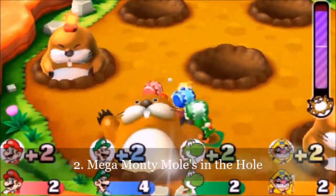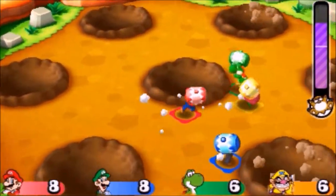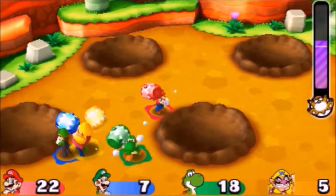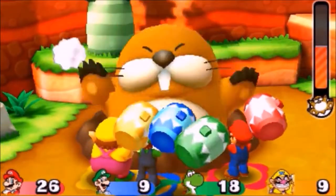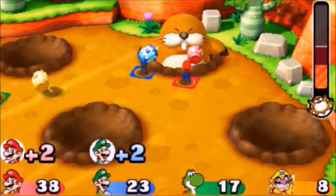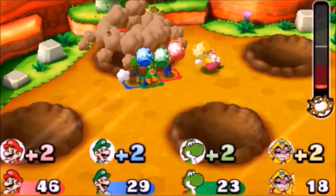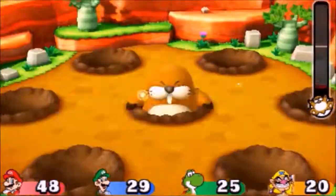Back to the boss battles. Running up to 2nd place is Mega Monty Mole's In the Hole. There are seven mole holes, and Mega Monty Mole — along with a few decoys — will pop out of them. Players must wait, find the real Monty Mole, and repeatedly hit him with a hammer. Each hit gives one point, like Whack-A-Mole. Hitting a decoy costs one point. Once Mega Monty Mole loses half his health, more decoys start to appear, making it a bit harder. When Mega Monty Mole is defeated, the player with the most points wins. When I was a kid I loved Whack-A-Mole, and this minigame is a more extreme version of it — thrilling and fun, with a pretty clever concept, even if unoriginal. Mega Monty Mole's In the Hole takes second place.